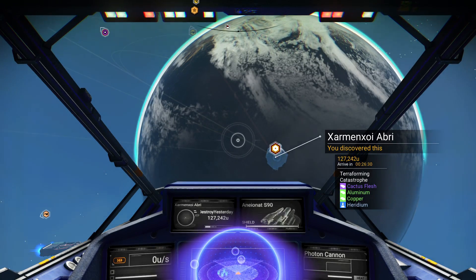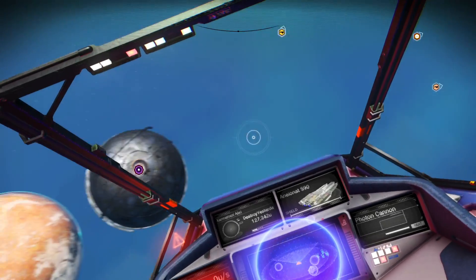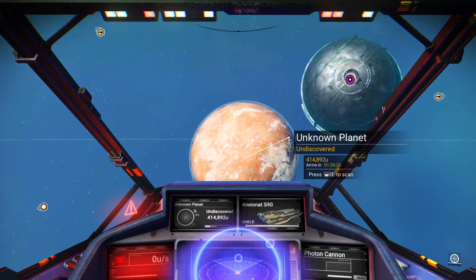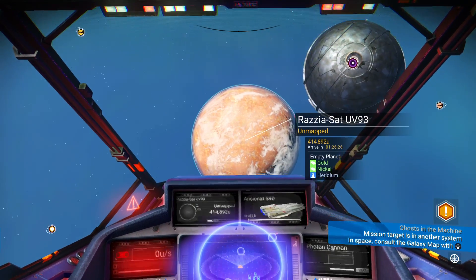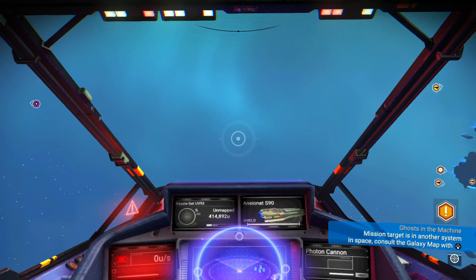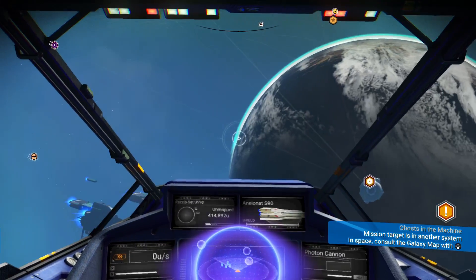If there's frostward on a planet, it's going to be cold — makes sense. You can kind of tell what type of weather a planet will have based on what resources are listed on it when you scan.